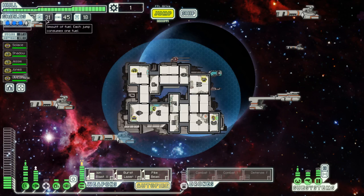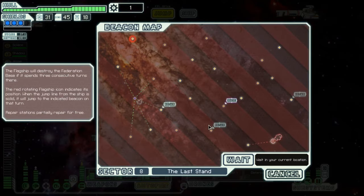So we just got ten more travel. It was a mistake to buy travel points apparently, because we got rewarded nine and then ten. We get access to a whole system to explore still. Rebels are about to gain control of this beacon. There's the rebel flagship. I'm gonna want to avoid them as long as possible if I don't want to fight them right away. The flagship will destroy the Federation base if it spends three consecutive turns there. The red rotating flagship icon indicates its position.